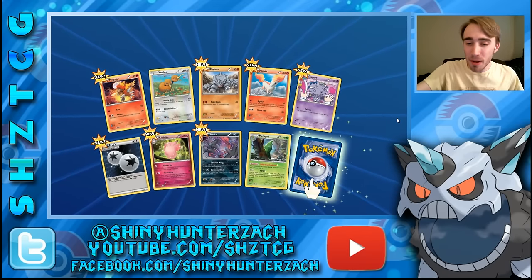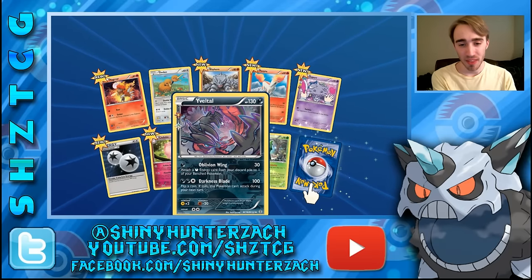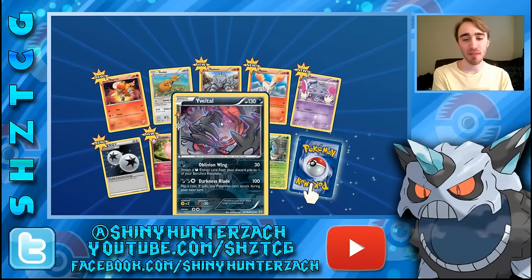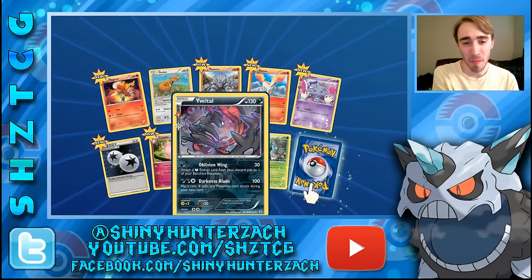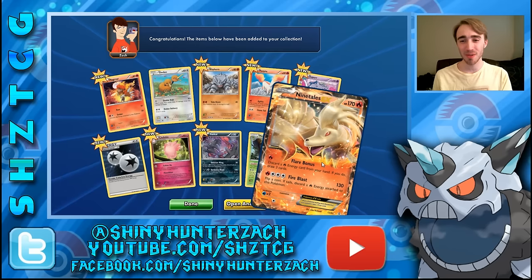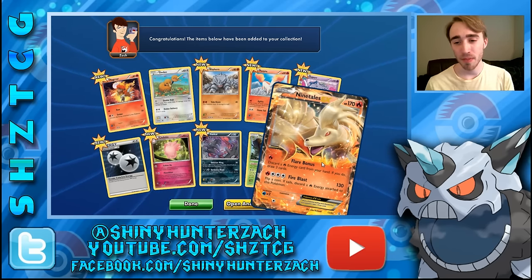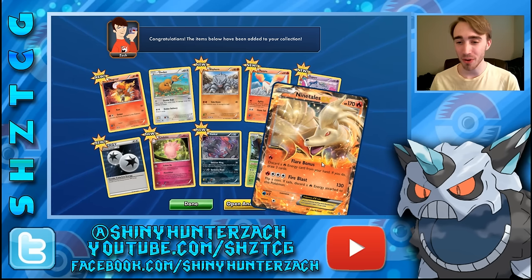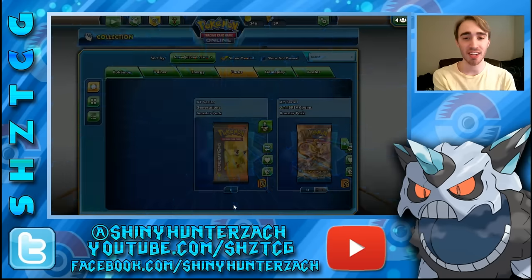The Radiant Collection card is a Volcanion, which looks awesome — a reprint I believe of the one from XY base set, but this artwork I like a ton better. And then our rare is a Ninetales EX, which I completely forgot was in this set. This is the only way to get this card in English right now. Flare Bonus: for 1 fire energy you discard a fire energy from your hand and draw 3 cards. Fire Blast does 130 for 4, but if you hit tails on a coin flip you have to discard a fire energy attached to that Pokemon.